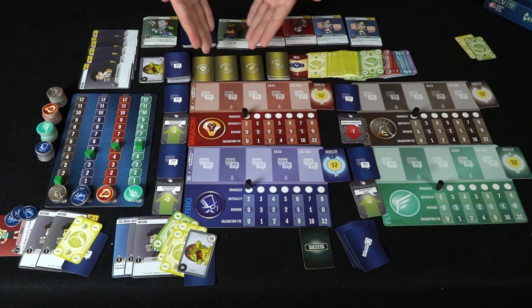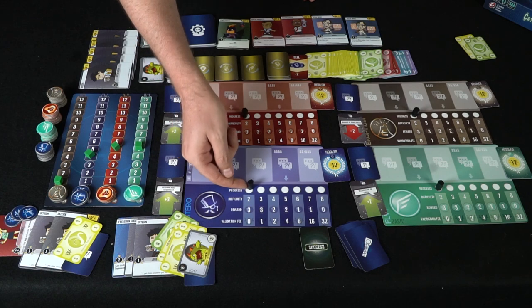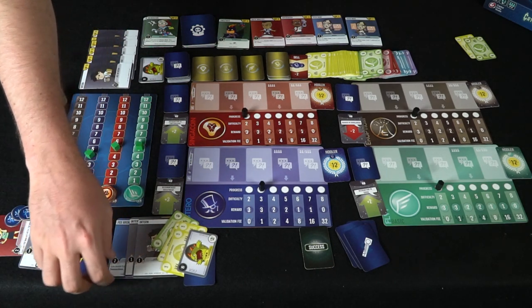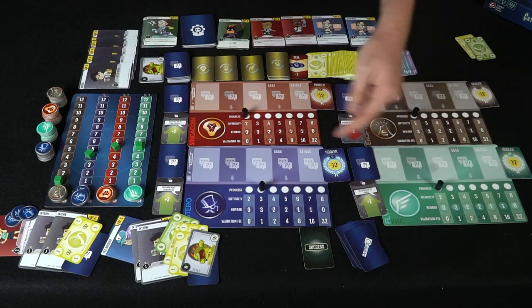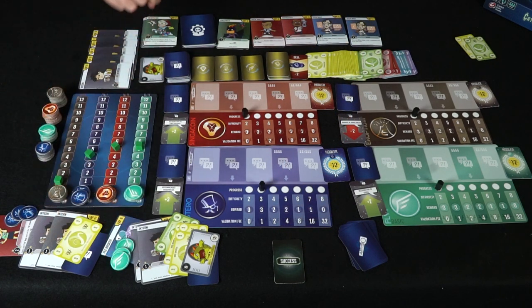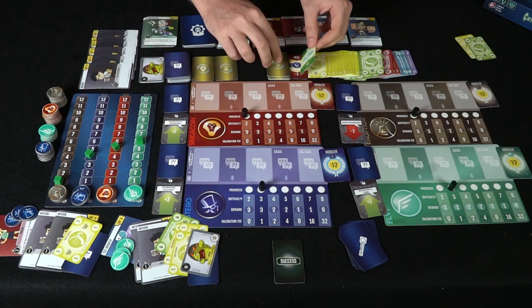The validation card gets discarded and a new one comes down. If there's more than one matching symbol, you validate all of them. After difficulty, reward, and validation, the difficulty track progresses — meaning it's harder to mine because less is left. The next player taps two workers to mine at difficulty two, drawing both cards and succeeding — scoring three coins. They also validate for a plus one, moving that coin up, which is great for them.